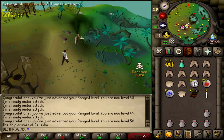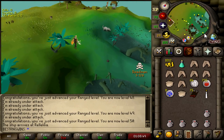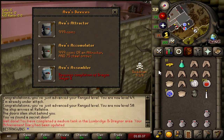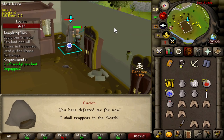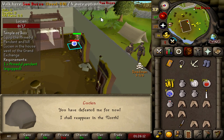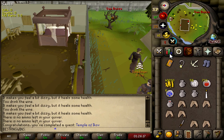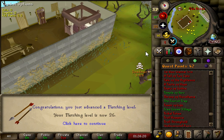We can now go do Temple of Ikov, which is pretty nice. Picking up a candle for Temple of Ikov because they're probably not gonna sell on the GE, and if they do, someone's gonna know that's what I'm doing. Let me go pick up an Avi's too. And that is Temple of Ikov completed, which will give us a little bit of XP here or there. 8k Fletching XP, 10k Ranging XP — not too bad.